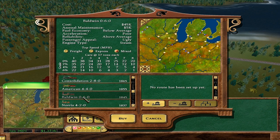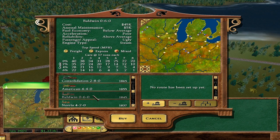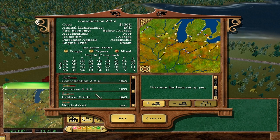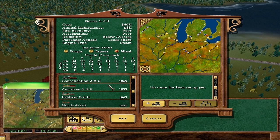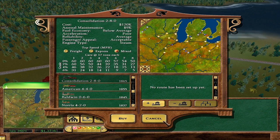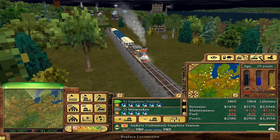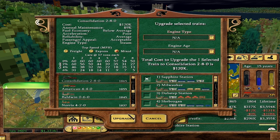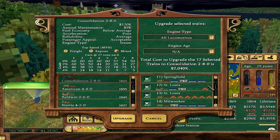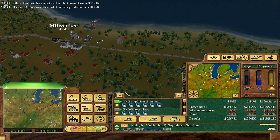Eight cars versus one car — look at that. Let's compare: passenger appeal is better than the Baldwin, about the same as the American. Fuel economy is as good as the Baldwin. Annual maintenance goes up a little bit. Acceleration is about the same. Reliability is better than the others. I think we need to replace all our trains. I'm so glad I can do them all at once — that's going to save a lot of time. I need to save up about two million. Civil War is over — you can get trained workers that reduce track-laying costs, but I'm not planning on laying a lot of track right now.